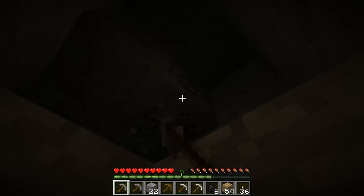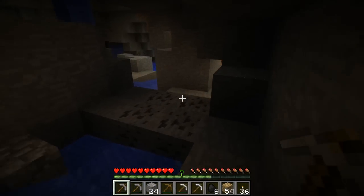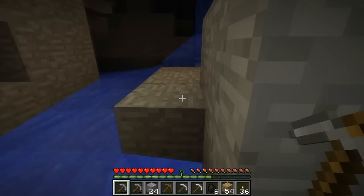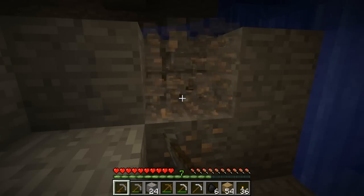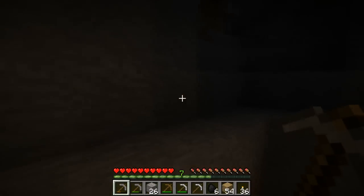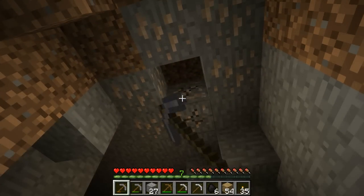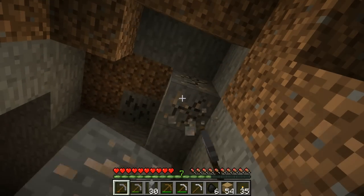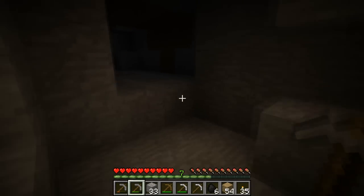Once I get enough iron I usually just don't even bother with cobblestone pickaxes. All right, we've reached a cool little spot. Lag, don't mess me up please. Iron! This is actually a pretty good run for iron at the beginning of a world. How many torches have we got? 37 - whoa! So much iron! 28, 29, 30 - oh man, 33! That's pretty good.